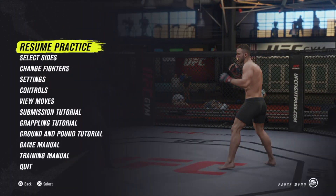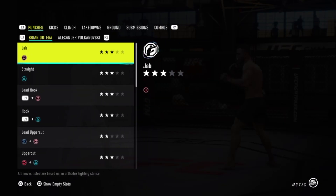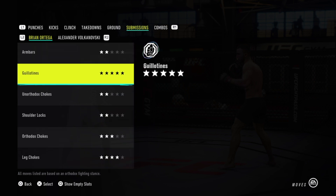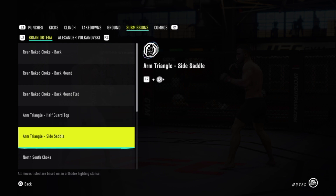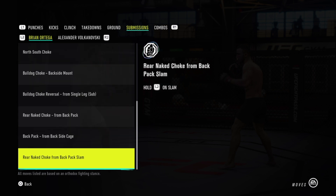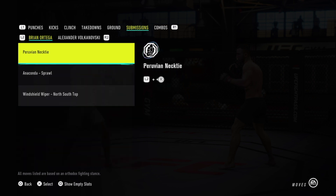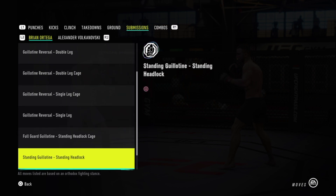Before I end this video, I want to point out that not all fighters have these flying submissions — some of them are actually quite rare. The flying arm bar and the flying triangle in particular, not a lot of fighters have them at all. The quickest way to find out if a fighter has flying submissions is to pick them in practice mode, then press pause and go to the view moves setting, scroll over to the submissions section and you can see all the different submissions they have. If you click on arm bar for example, it will tell you all the different positions they can initiate an arm bar from. If the single collar clinch isn't there, then they don't have the flying arm bar.